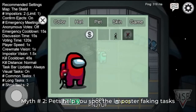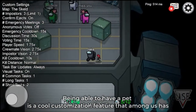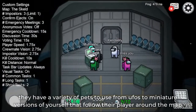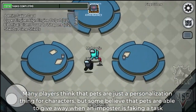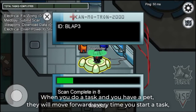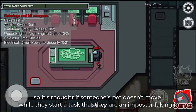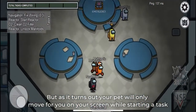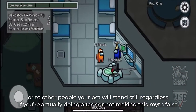Myth number 2: Pets help you spot the impostor faking tasks. Being able to have a pet is a cool customization feature that Among Us has. They have a variety of pets from UFOs to miniature versions of yourself that follow their player around the map. Many players think that pets are just a personalization thing, but some believe that pets can give away when an impostor is faking a task. When you do a task and have a pet, they will move forward every time you start a task. So it's thought that if someone's pet doesn't move while they start a task, they are an impostor faking it. But as it turns out, your pet will only move for you on your screen. To other people, your pet will stand still regardless of whether you're actually doing a task or not, making this myth false.